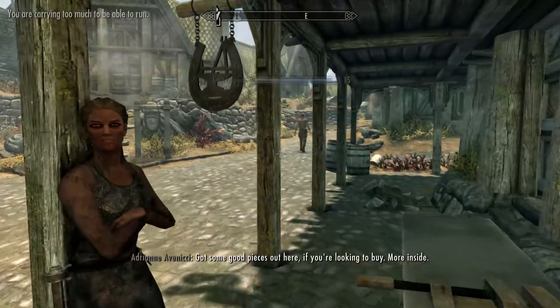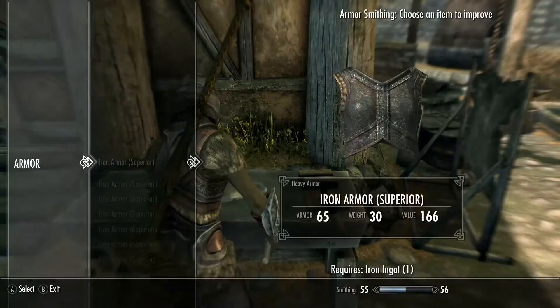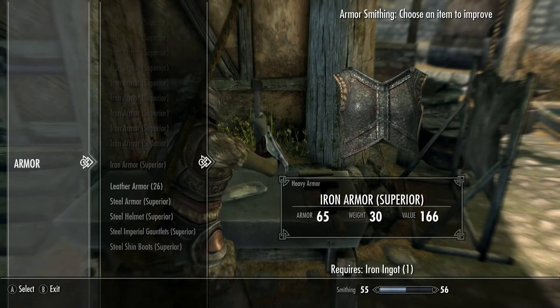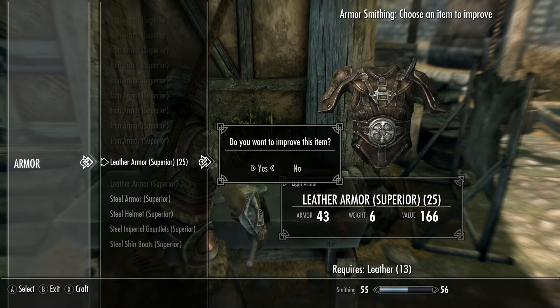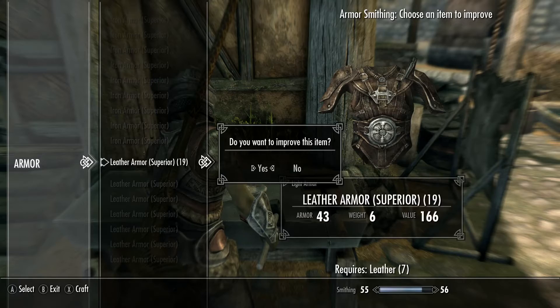After I craft with all the materials I have, I go to the workbench or grindstone and improve the armor as well to make it more valuable and get more skill-ups.